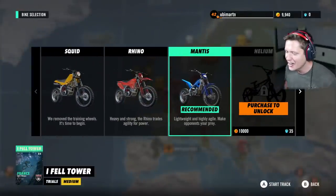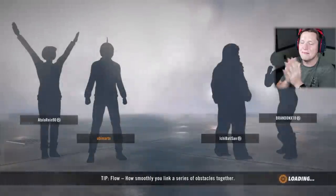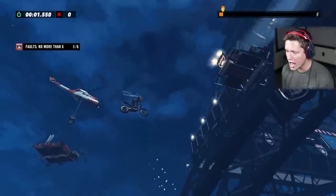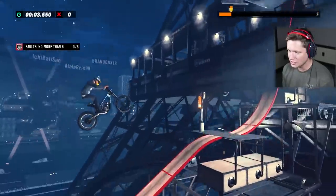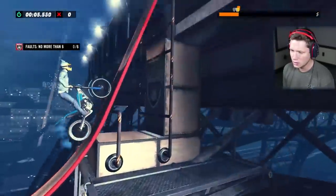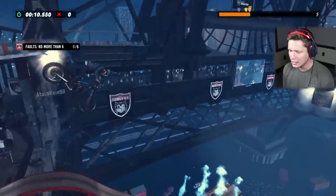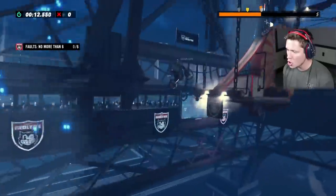Eiffel Tower. All right, here we go. Recommended bike is the Mantis — let's get it boys. We're going to be falling off the Eiffel Tower, this should be good. No more than six faults is our goal. I also think this — oh yeah, this bike is really light. Holy cow, it moves!